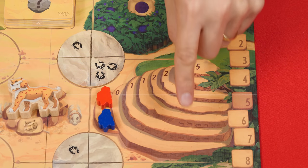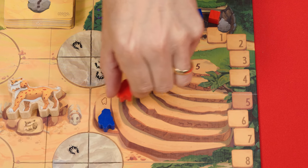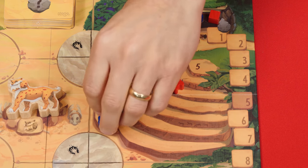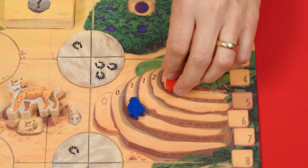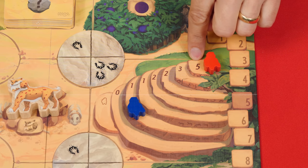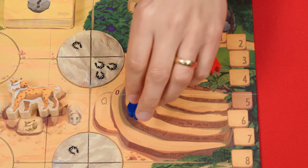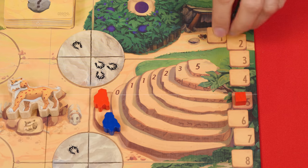This area of the board lets you pay homage to the old nature gods. For each hand you point into this region, you advance your figure one step up the sacred mountain. As soon as you reach the top, you stop — ignoring any extra hands — and score five points. Any other players on steps at that time gain the points shown on their position, and then all figures are moved back down to the lowest spot. Any time you gain points, you move the related markers.